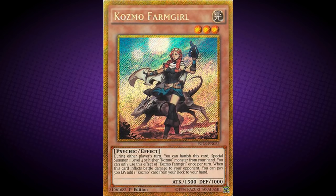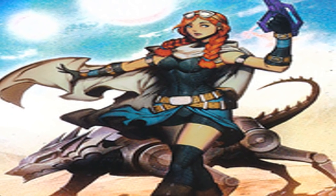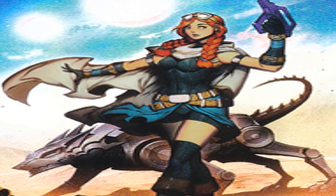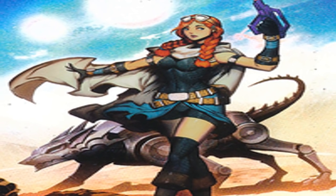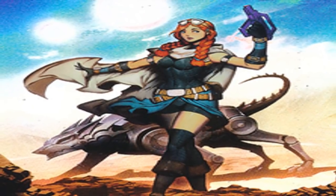Cosmo Farm Girl. During either player's turn, you can banish this card to Special Summon 1 level 4 or higher Cosmo monster from your hand. You can only use this effect once per turn. When this card inflicts battle damage to your opponent, you can pay 500 life points to add 1 Cosmo card from your deck to your hand.